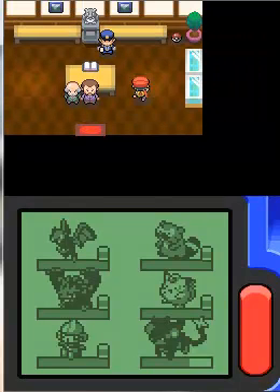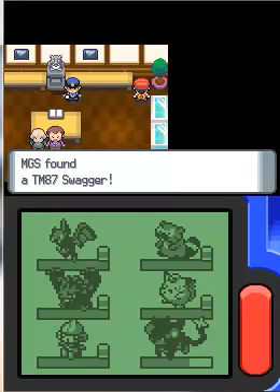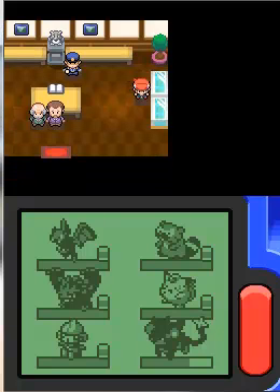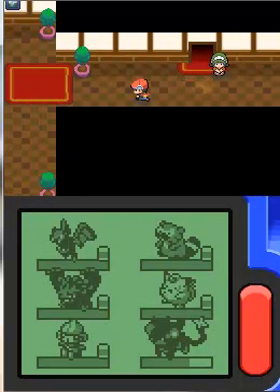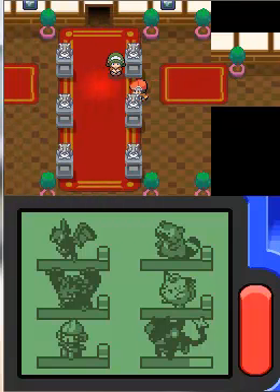The owner doesn't have anything interesting to say, so I'm just going to bypass him and pick up TM87's Swagger. If you do talk to him, all he does is boast about his garden. That police officer is just going to tell me to stop touching that statue because it's off limits. So let's continue on to Route 212 as soon as I exit this mansion.